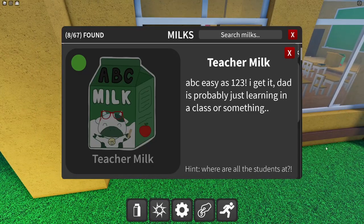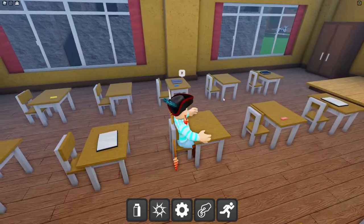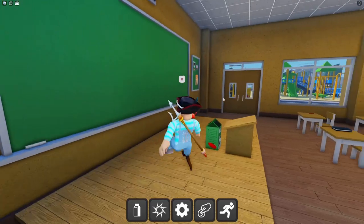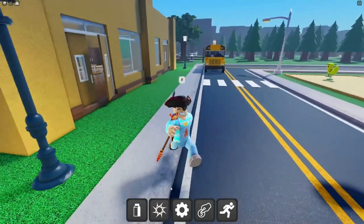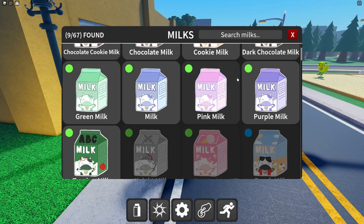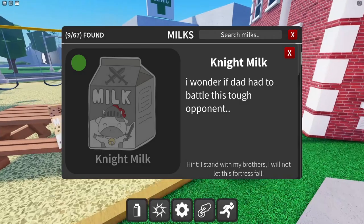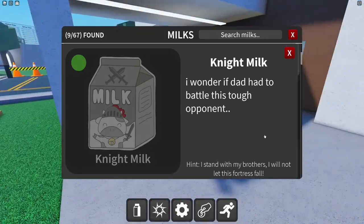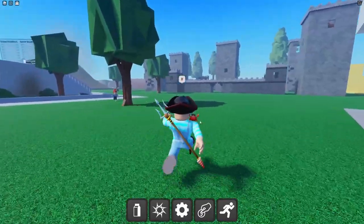Baby teacher milk — the hint is 'ABC, easy as 1, 2, 3,' which is probably just learning in class. The hint also says 'where are all the students at?' Got it! We already have nine of the 67 milks. Next is the night's milk — hint is 'I stand with my brothers, I will not let this fortress fall.' A fortress!